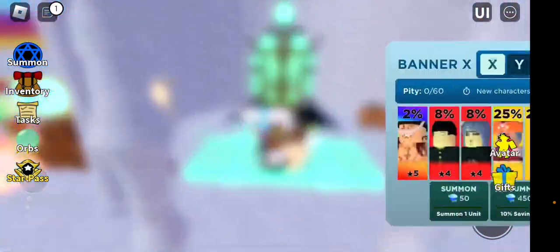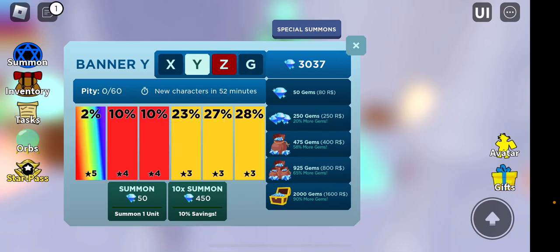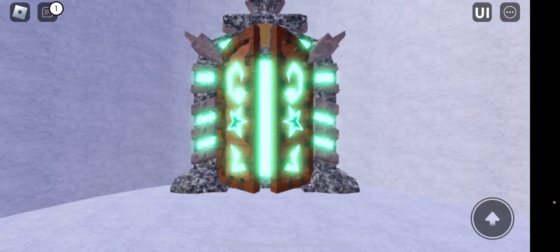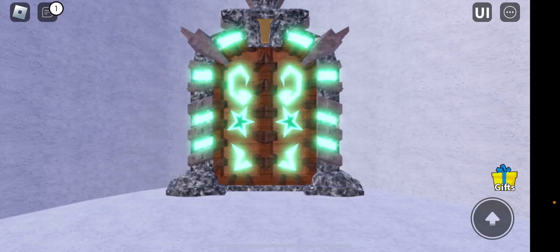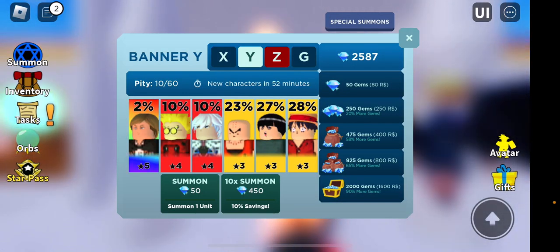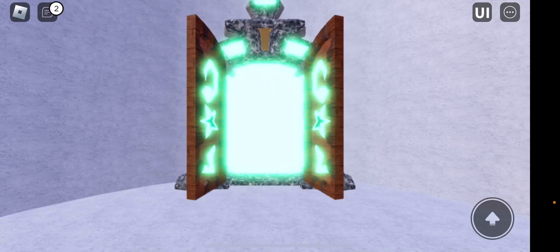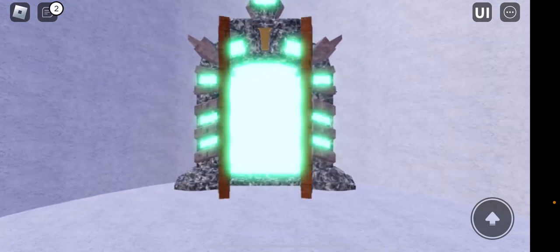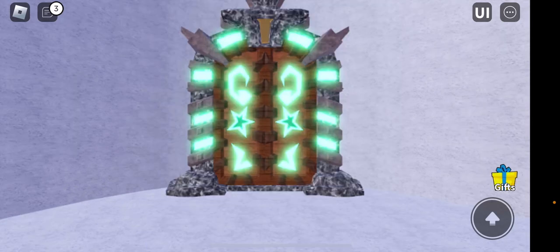Hold on, let's check what's inside here real quick. I want to spin once — I need that buff unit. Spin one more time, come on man.